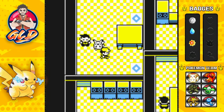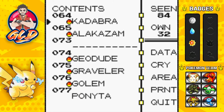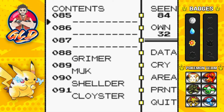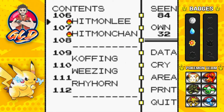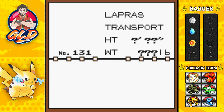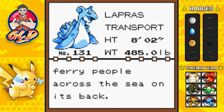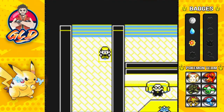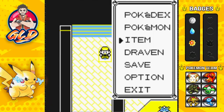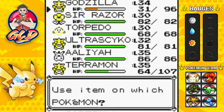We got ourselves a Nessie — pretty awesome. Looking at the Pokedex entry: Lapras is a gentle soul that can read the minds of people and ferry people across the sea on its back. I'm going to use Nessie in the original Crystal walkthrough on my other channel. Switching up the team — Godzilla has a hankering to beat up some rockets.